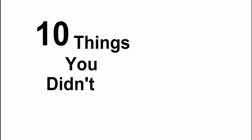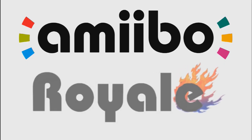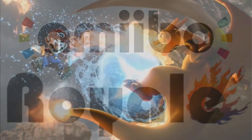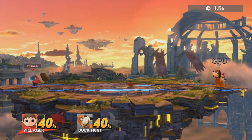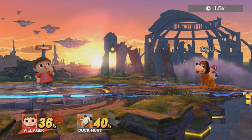Here are 10 things you didn't know about Super Smash Bros. for the Wii U and 3DS. When planting a tree as Villager and cutting it down, there's a small chance that an apple or another fruit will pop out. It'll restore 4 health, and it's in replacement for the woodchucks.